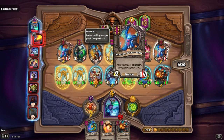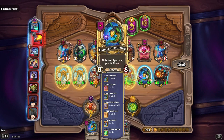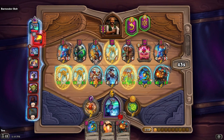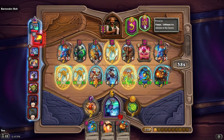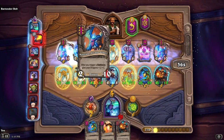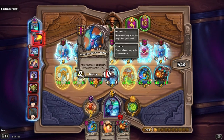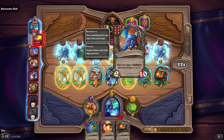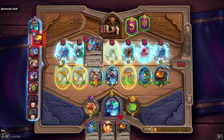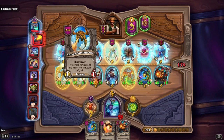After you trigger battle cry, give your dragons plus one, plus one. I'm gonna freeze that because there's two of them, and I think that might be good — if we did that and kept a spot open for our Smolder Wings, we could just keep using it and all our dragons would keep getting plus one, plus one. We also have another Sand Spewer.